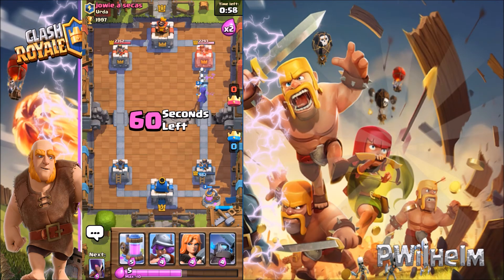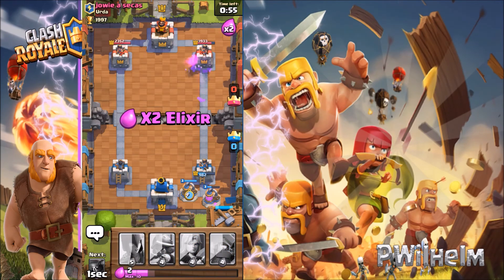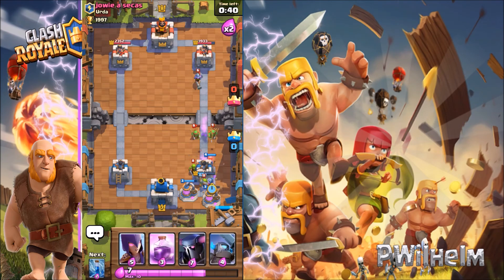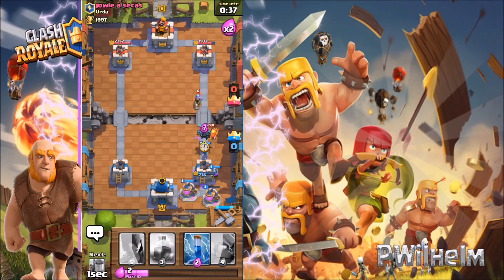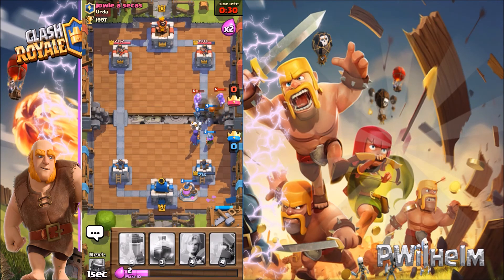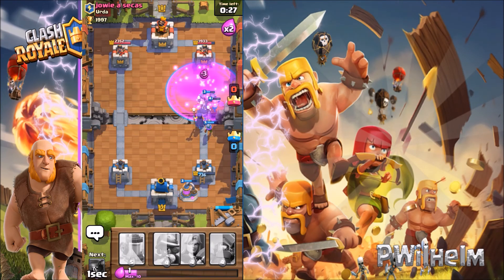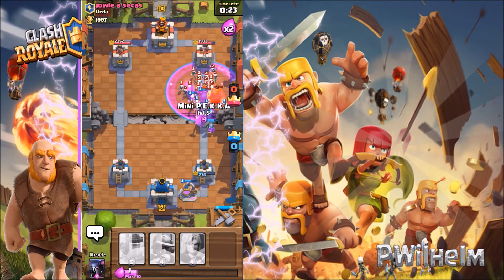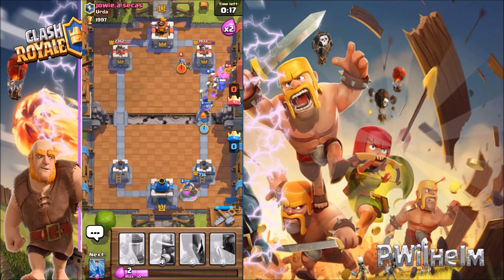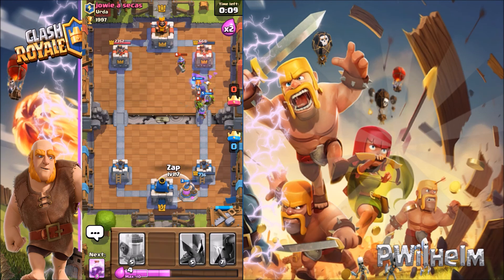I'm gonna do a little bit of damage on that tower — we're going the right way! I'm gonna do it all over again: Valkyrie first, then Pekka, then witch so he can take some damage. Zap that — I'm gonna rage and that tower is getting destroyed! I'm gonna lose my Pekka but I got another elixir collector down. I think I'll win this game — good game, we won guys!